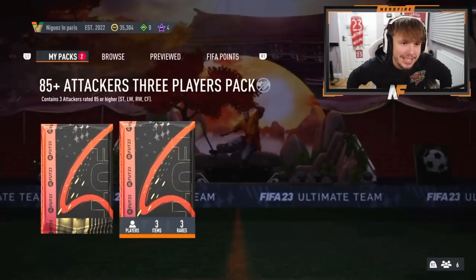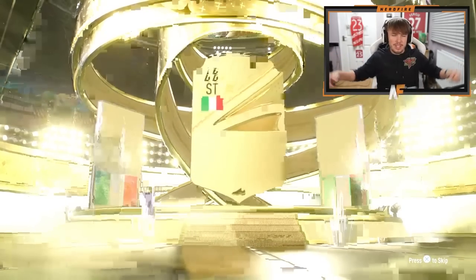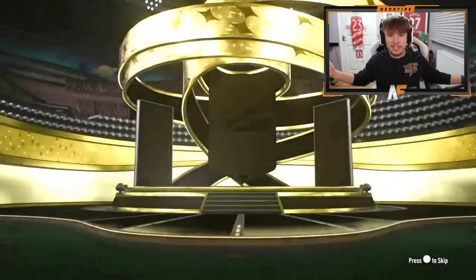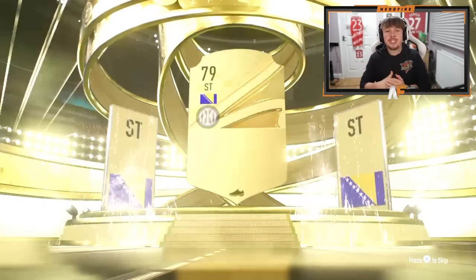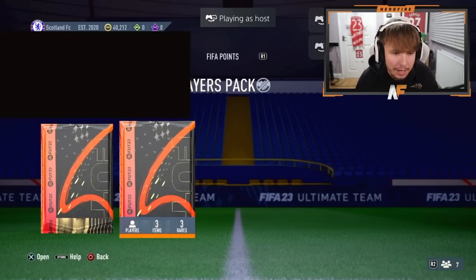AJ's got the 85 attackers and 83 times 10. Going with attackers first — it's a walkout, Italian, 86 Immobile. We've only seen one walkout and the rest have been 85s for every attacker pack so far. On to the 83 times 10 — doesn't look like a blue. It's Cech, just like mine — Cech is the best in his pack as well. Not great at all.